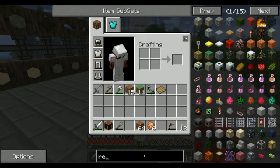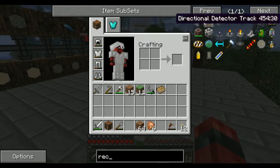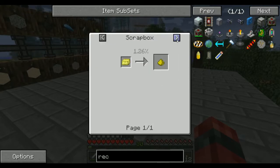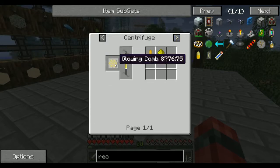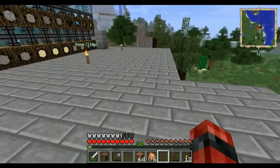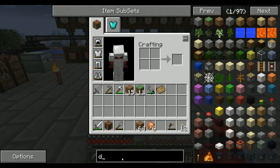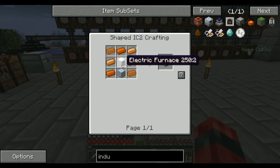Recyclers need glowstone dust. If we can get some pulverizers and furnaces up, we can start processing the ores. I have lots of glowstone dust if you want to come get it. The induction furnace — I think it's the better of the two furnaces, better than the industrial craft furnace.